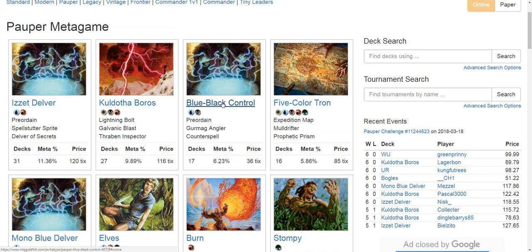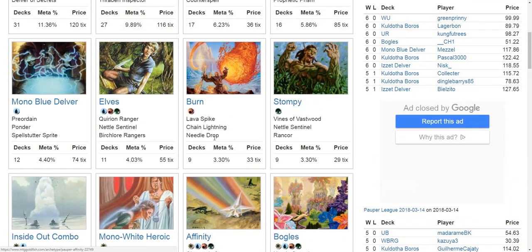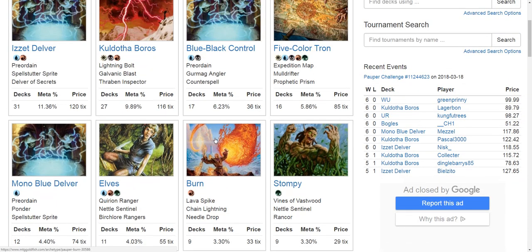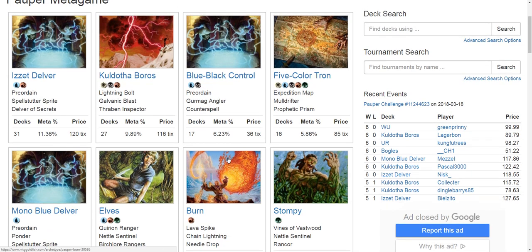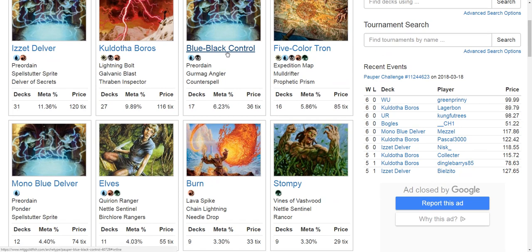With both of Blue Black's primary problematic matchups low in the meta — and I should also mention something really aggressive like Mono Red Aggro that has aggressive elements with Burn as a finisher, which is also problematic for Blue Black Control — since Burn and Tron are both at a minimum, Blue Black Control is quite good against a lot of other things. It has access to things like Pestilence and Crypt Rats.